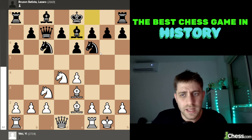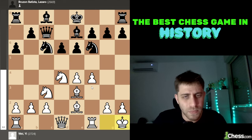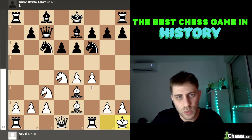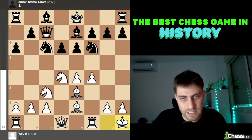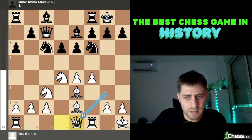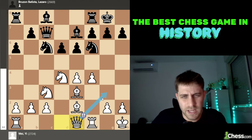Bruzon played Bishop to e7 — this is called the Chevin variation. White played f4, d6, and now King to h1. White wants to progress the attack on the kingside, and as we already learned, black would like to play on the queenside. He played castles, and now Queen e1 — the point is the queen is coming to g3. This is the theory here.